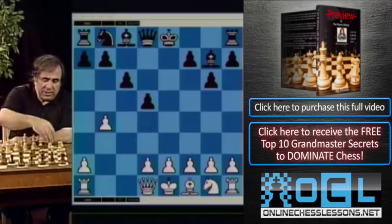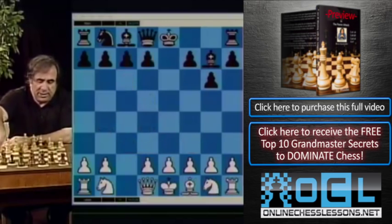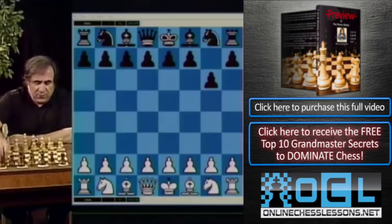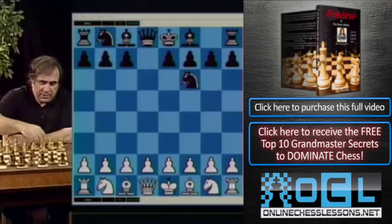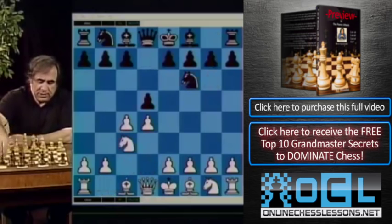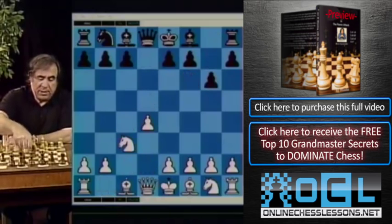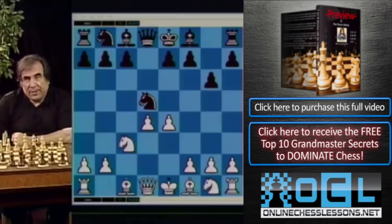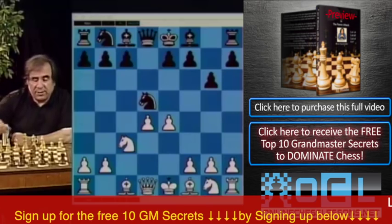Of course, the main positions after cd, knight takes, cd, knight takes d5, and e4 — these are main positions and may be very sharp and very deeply analyzed. I wouldn't recommend you to play those positions unless you know all those variations upside down and inside out.